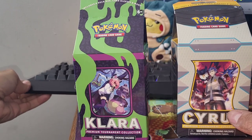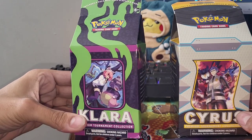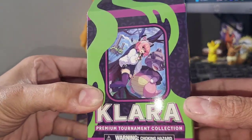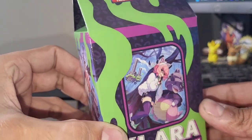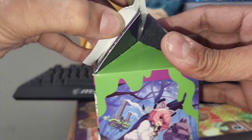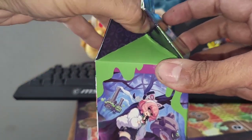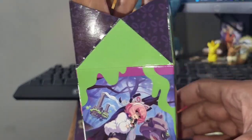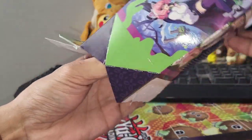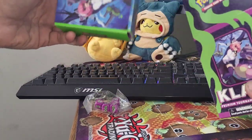Let's compare pulls on each one of these. We'll open the Clara one first. I like the color scheme - purple being one of my favorite colors as well as green, so this one looks pretty dope. I remember the very first Marnie one they released - it was super popular, popular enough they were selling them at game stores for like 70 dollars, which was pretty crazy. Marnie is a pretty popular character.